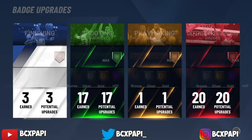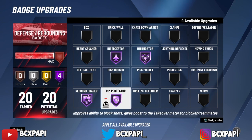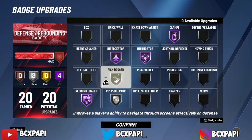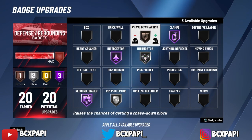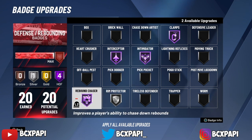Those are my badges. Oh, I forgot to show my 3s badges. For my 3s badges, if I'm not running center, I'll take Rim Protector off, put it on Silver, put this on Hall of Fame Clamps, and maybe put on Pick Dodger. If I'm not going bar, I'll put it on Chase Down. So yeah, those are my badges for my rebounding wing, and I'm gonna get straight to the gameplay.